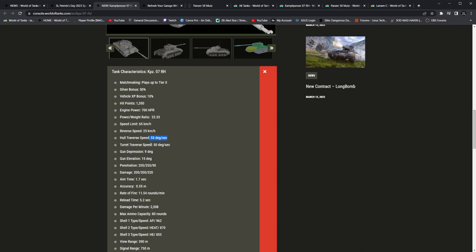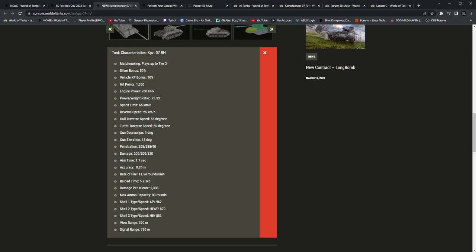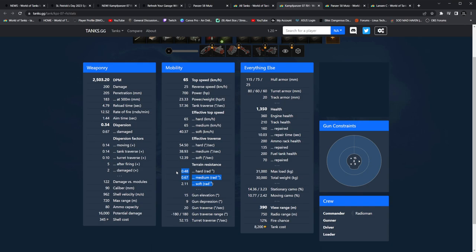25 reverse. Hull traverse speed 55 degrees per second. You're telling us the hull traverse speed, but where is the terrain resistance? You are not going to tell us, are you? Sure, you can tell us this and traverse speed, but you can't tell us before it's officially released what the terrain resistance is. If PC statistics are anything to go off of, we're probably expecting like a 0.6, 0.8, and 2.6 — it's going to be horrid. Off-road driving is definitely going to be needed. PC actually tells you what soft terrain top speed is — 40.37 — we might be seeing that as well.